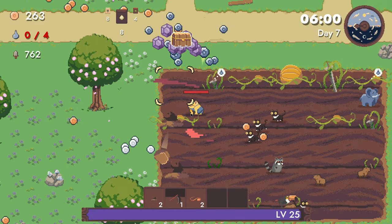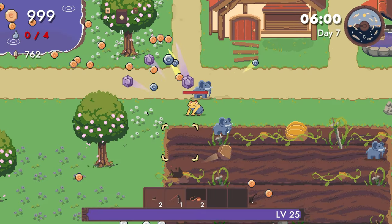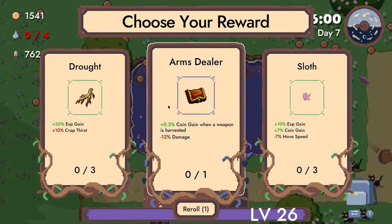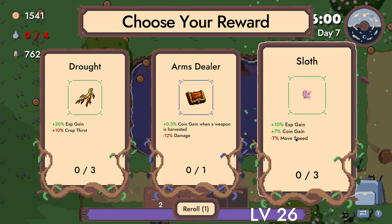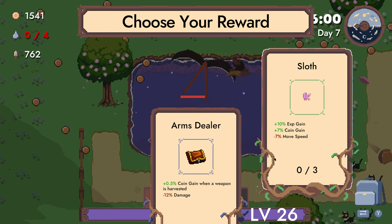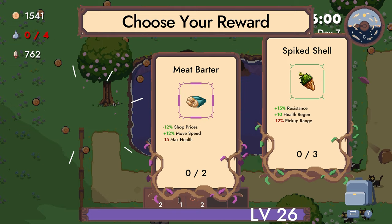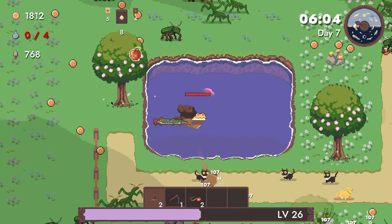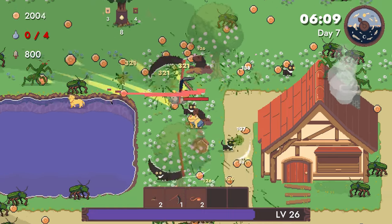Alright — more scythes, more pets. Cats, please. No. Elephant — elephants do all that watering for us. Sloth is pretty good but I don't like the move speed down. Attack size up is just good — like, it's just good. I don't know what else to say about it.